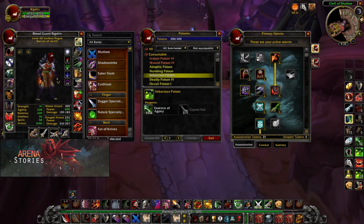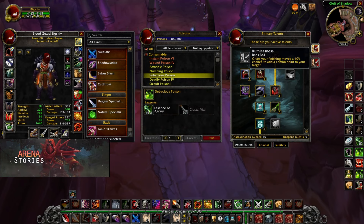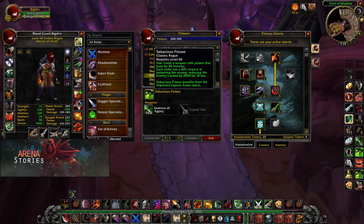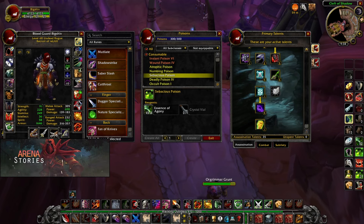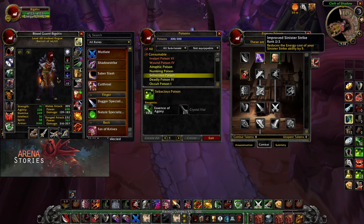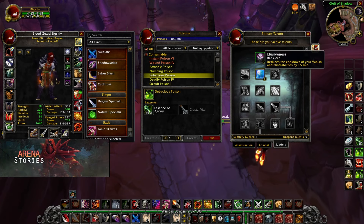Now I'll be showing you the second assassination spec, which is extremely powerful. Starting off: Malice, 2 out of 2; Ruthlessness, 3 out of 3. Next is Relentless Strikes for the energy refund, and Improved Exposed Armor. We're using Exposed Armor because in the second spec we will not be using Wound Poison — we are going all in on damage. Next: Lethality 5 out of 5, Improved Poisons 5 out of 5, Vile Poisons 5 out of 5, Cold Blood, Seal of Fate, and Vigor. Moving on to the combat talent tree: Lightning Reflexes, Improved Sinister Strike for Quick Draw, and Improved Backstab. Then in the subtlety tree: Opportunity 5 out of 5, Master of Deception 1 out of 5, and Elusiveness 2 out of 2.